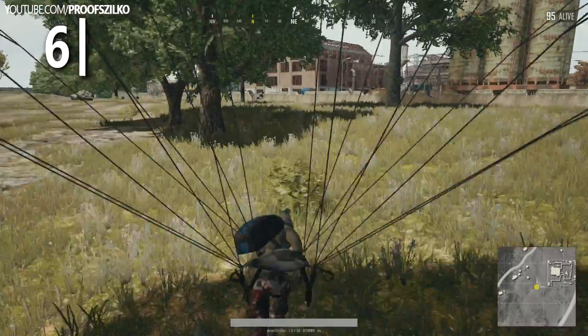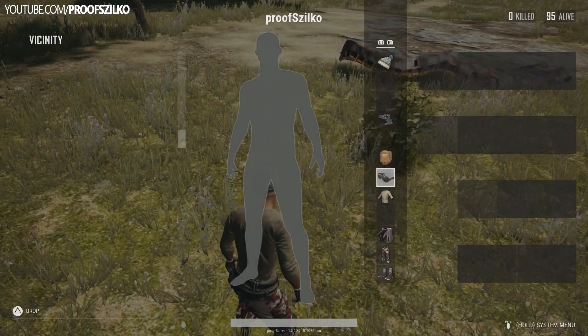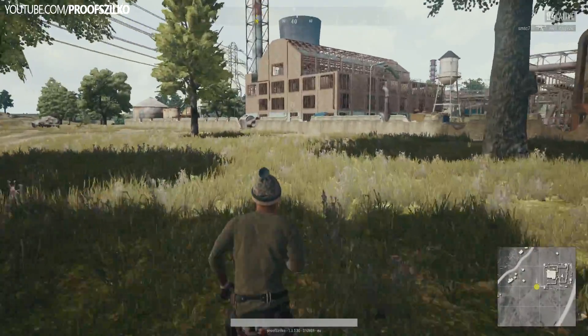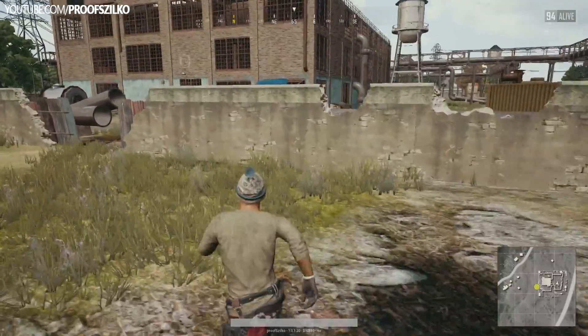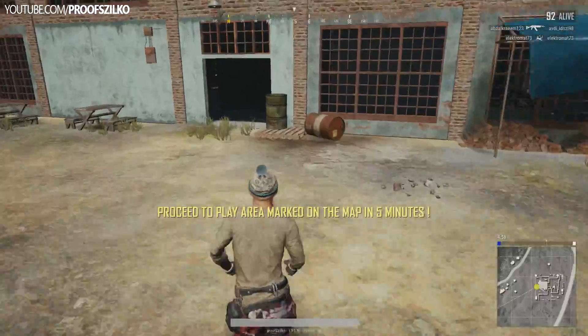Moving on to tip number 6. We all know that footsteps sound different depending on the surface you're walking on and whether you have shoes on or not. The footsteps are actually louder on sand if you have shoes off, so I put shoes on my character, and if I'm not landing on Miramar I make sure to remove my shoes — therefore my footsteps will be much more silent and I can sneak up on my enemies.